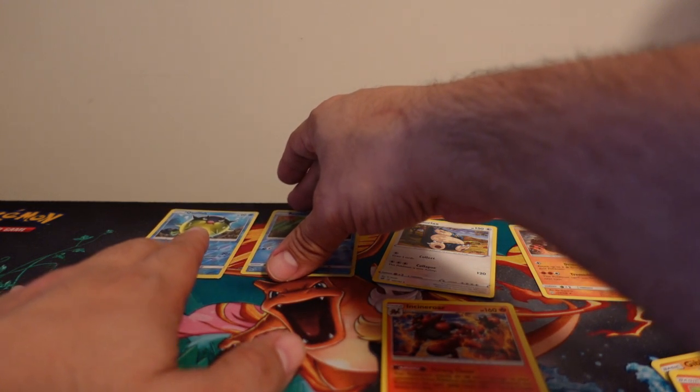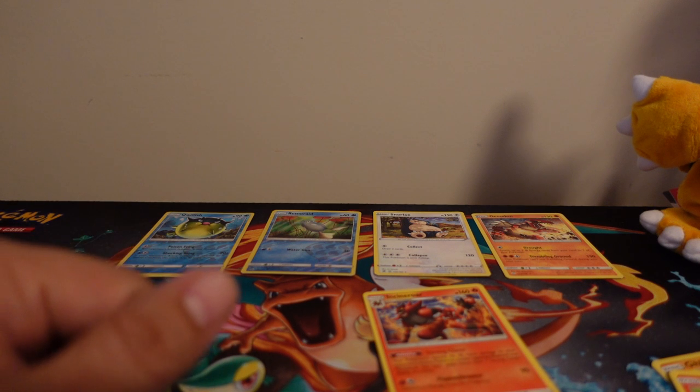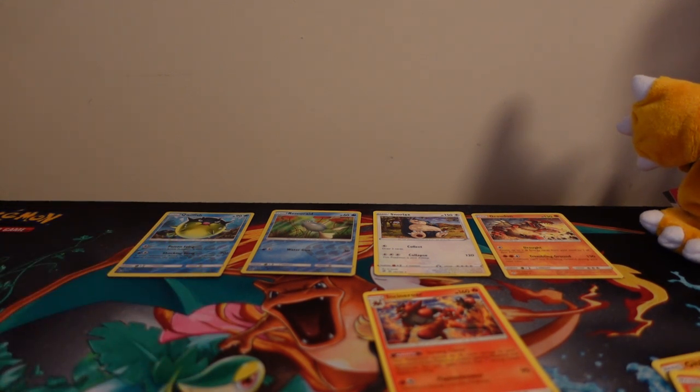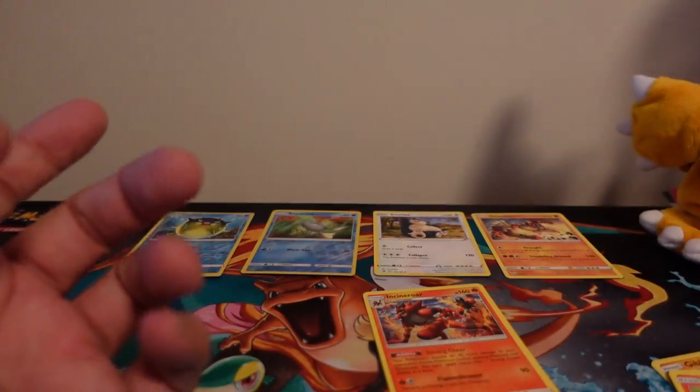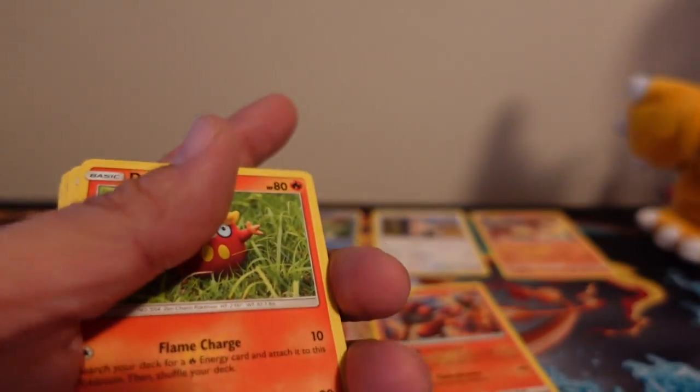So I did not get a full art in these packs, but I got rares, which is something different. Usually I just get a bunch of Commons, Uncommons, and a bunch of Trainers. I have a strange feeling the next pack I do is going to be all energy cards — like the front one's going to be a holographic energy card and the rest are just going to be energies.